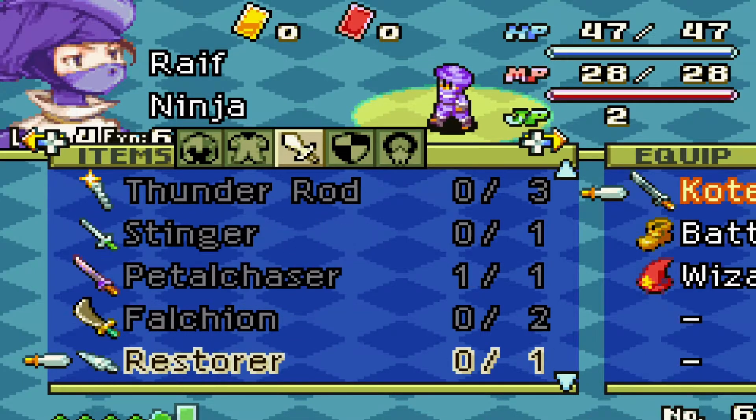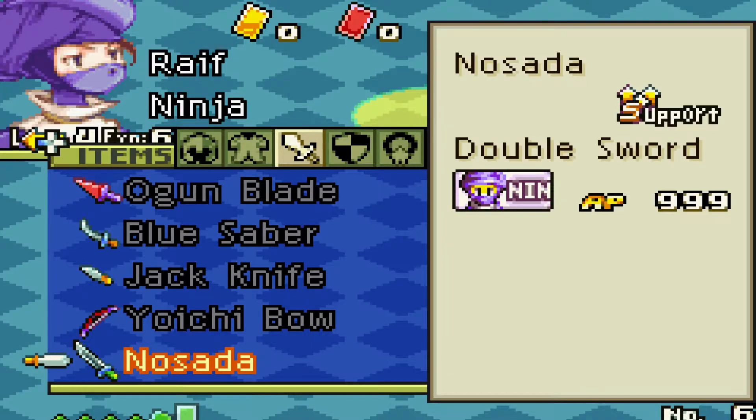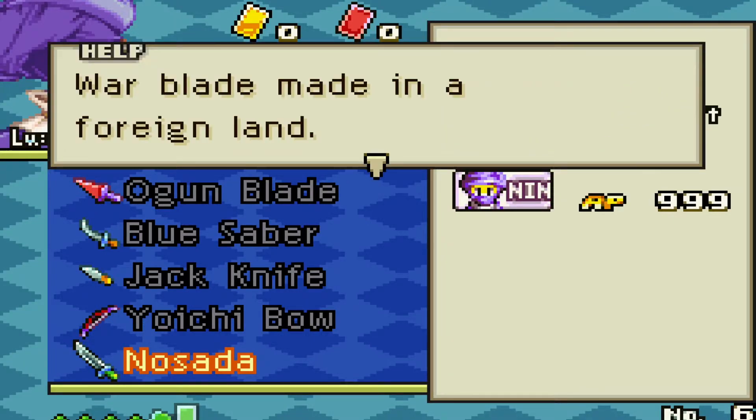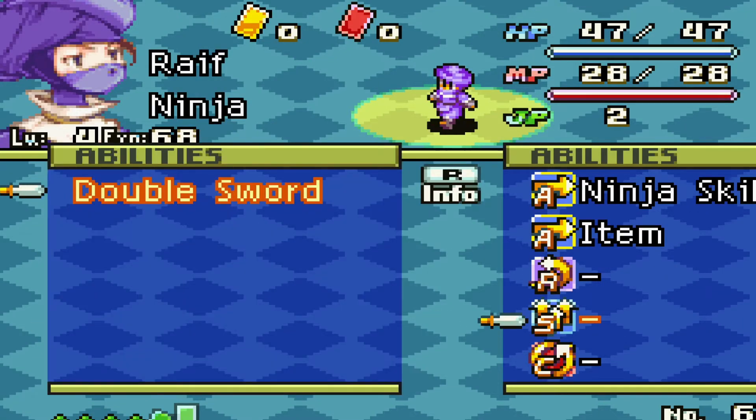That being said, this is the ability to get double sword, and it is extremely useful at this part of the game. In the next video we're going to go over how to get the double cast ability early in the game. I am KaiThePlayer and I'll see you guys later. Bye.